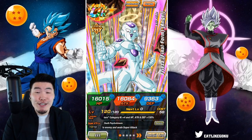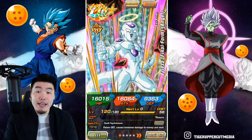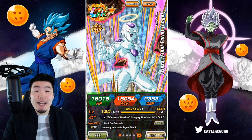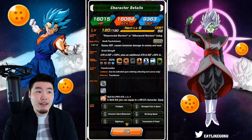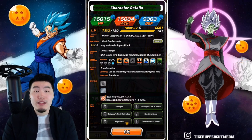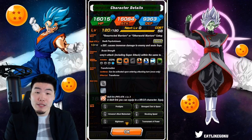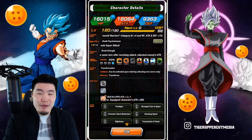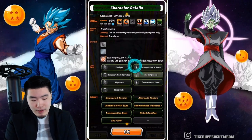Welcome back to another Dokkan Battle video. Today we're showcasing the new Final Form Frieza that transforms into Angel Golden Frieza at 69% in the hidden potential system. Everybody's doing their 55 showcases and rainbow showcases, but I'm going to be the one-dupe 69 guy — it's a little different, something you don't see a lot, and it's just how I usually do it: the initial copy plus one dupe.